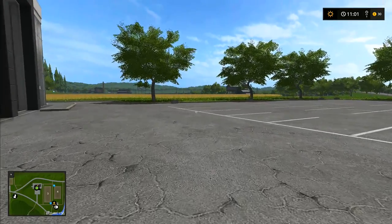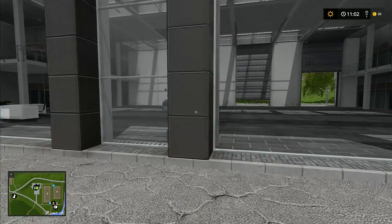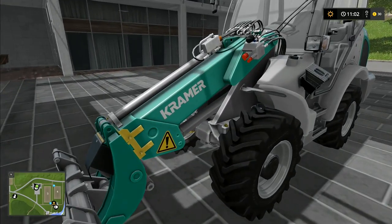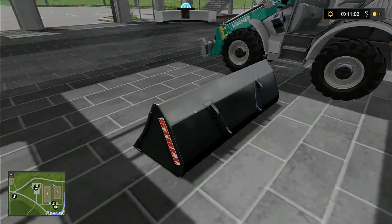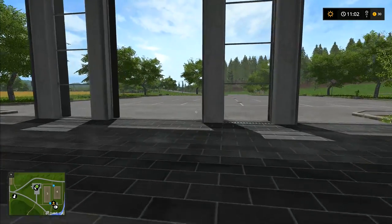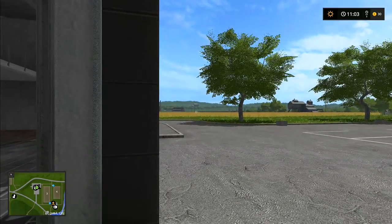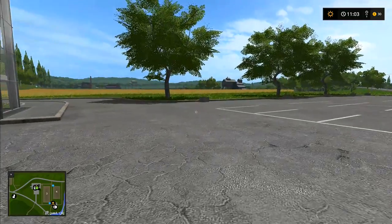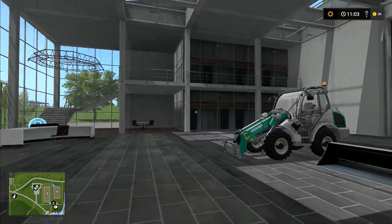Hey folks, it's Frithcar here. I'm up at the vehicle shop and I have 30 euros left, but we do own a brand new Kramer front loader — our very own — and I've got a bucket to go with it. When I finished up that mission from the end of yesterday's episode I had 61,430 euros and we needed 61,400, so we got that.